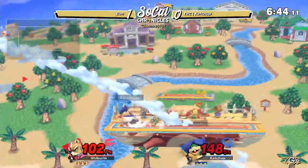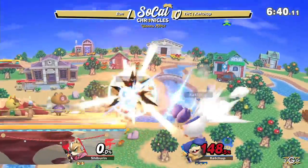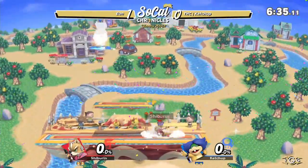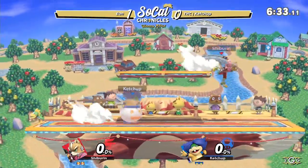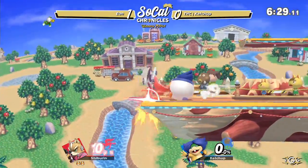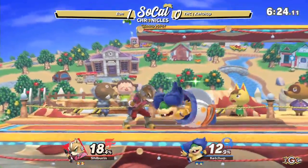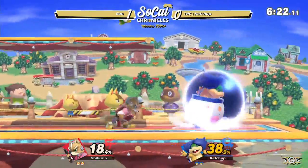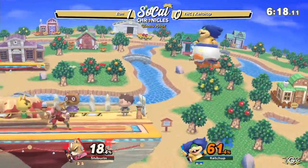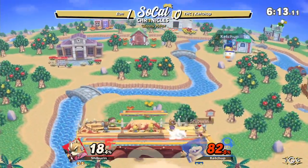Looking to establish control here on the stage with the Mecha Koopa and runs in with a trip to the cart. He knows if I give him too much, he's gonna take it all the way to the bank. But Eon immediately with the equalizer — just trying to take away all the momentum that Ketchup had there, and was able to successfully take his stock. He's back on the ledge here and finally gets around it. Got the forward air jab lock — it is still going on into this whole combo, putting Ketchup at a hefty 82 percent.